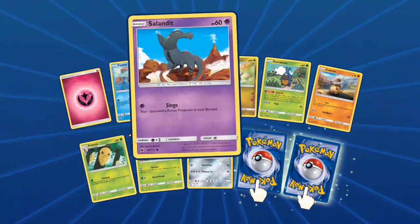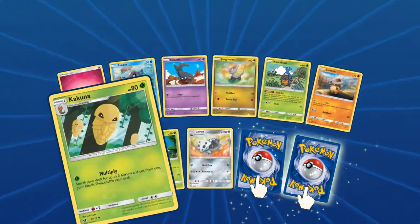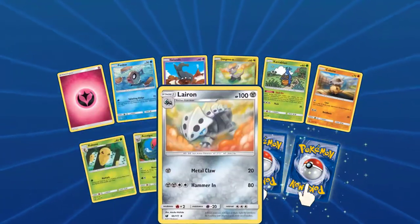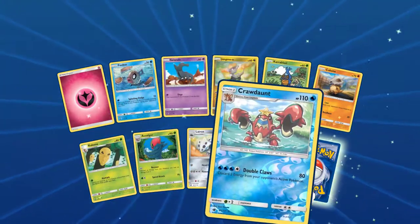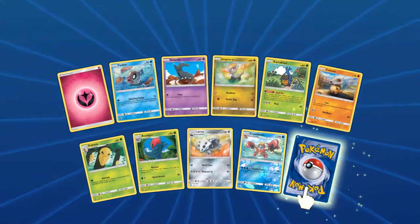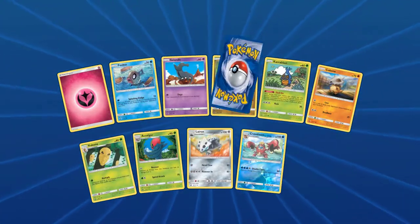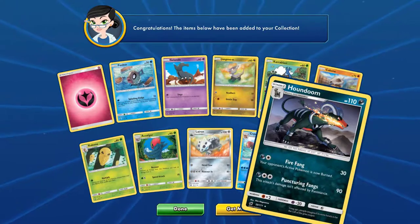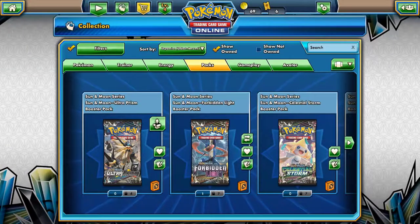Fourth Crimson Invasion pack: Fairy Energy, Phoebus, Salander, Jangmo, Caralblast, Cubone, Kakuna, Exelgar, Laeron. Reverse: Quadrant. Rare: Hounder — this is an underwhelming one as well.